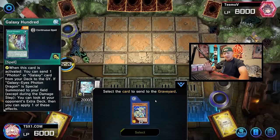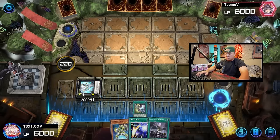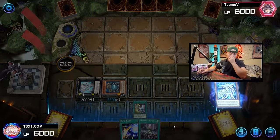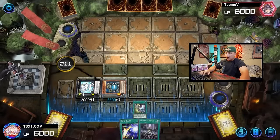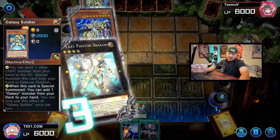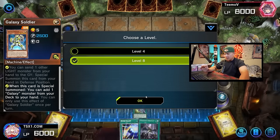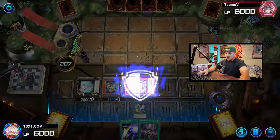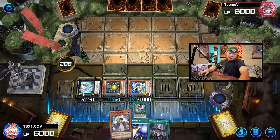Now we activate Galaxy Soldier's ability. We go Galaxy Soldier, use all their abilities — Chainlink 1: Galaxy Soldier, Chainlink 2: Photon Emperor — so we can play around Ash and Belle. Then we go Galaxy Photon Dragon Chainlink 3, making this card level 8. Level 8 is obviously the most important level in the deck because you get access to rank 8 XYZ plays. Emperor comes out, Soldier adds Galaxy Summoner from deck to hand.